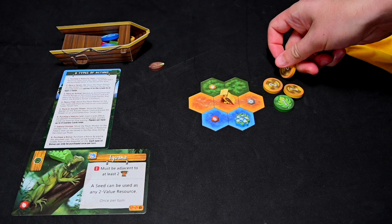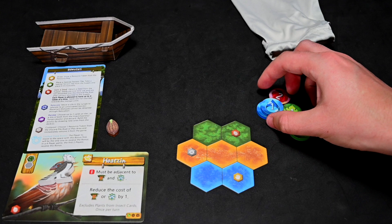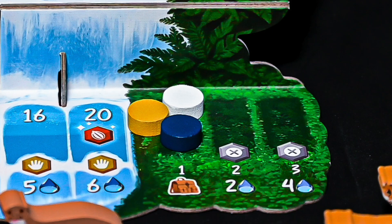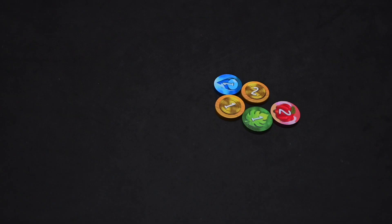The third player looks at their tokens and decides to plan for the future this turn. They will use their two water tokens to expand their storage. On the right corner of the waterfall, you have the storage track. All players start with the ability to store or reserve a single token for the next round, allowing a maximum of six tokens at the start of their turn. By paying water tokens, you can expand your storage up to three, letting a player start their turn with up to eight total tokens.